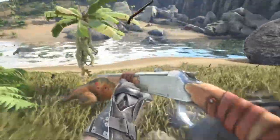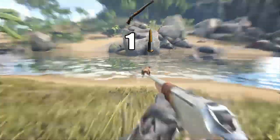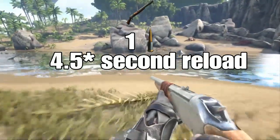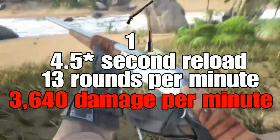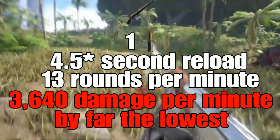The longneck only has a capacity of 1, meaning after every shot it has to reload, and the reloads aren't exactly short either, taking 4.3 seconds each. This means that in 1 minute, a longneck can only fire 13 rounds, for a total of 3,640 damage per minute. This is by far the lowest of all guns.